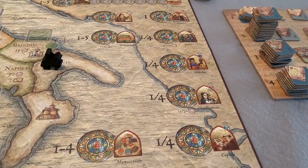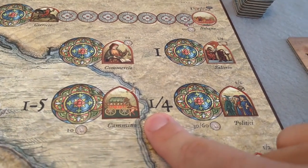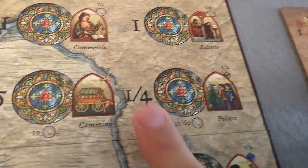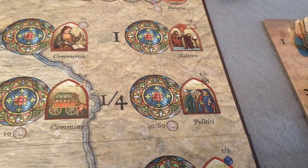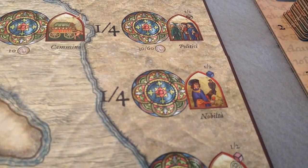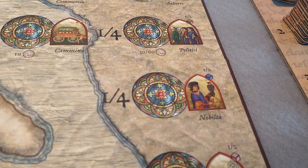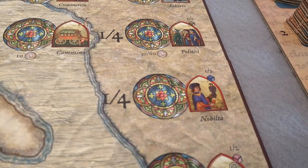Actions that provide cubes: for all cube types, you can spend 1 action point for 1 cube, or 4 action points for 2 cubes. Remember to check if the cube you want is available. Politicians have an additional cost: 30 Ducati for 1, or 60 Ducati for 2. Brown cubes are worth 3 votes, and you need to discard either a brown cube or a blue cube to become a cardinal. Noblemen are worth 2 votes. You can also discard them immediately to get 20 Ducati per cube — that's twice the small business action. If you take 2 cubes at once, you can keep both, discard both for 40 Ducati, or keep one and discard the other.